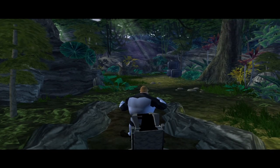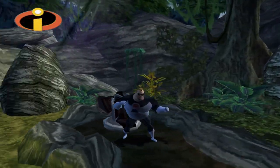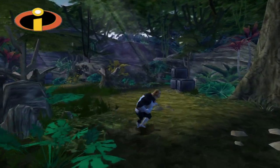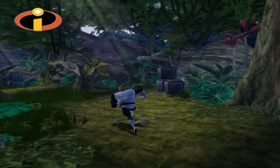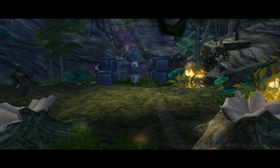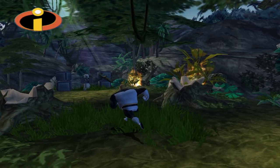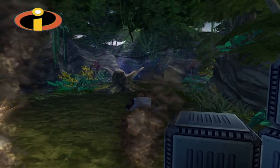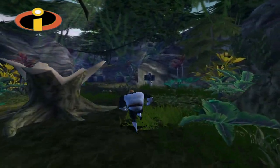Mr. Incredible, you may find that some of the island defenses are still active. It's that big boy, look at that belly. Alright. Turrets will attack any threat — seek cover from their attacks and destroy them while they're charged. I'm pretty sure we could probably just jump around whenever they shoot. I don't think we actually have to hide.